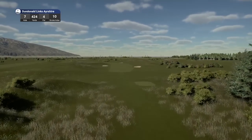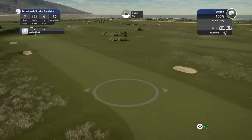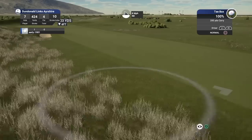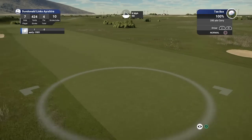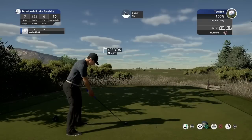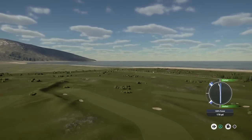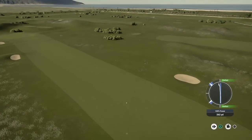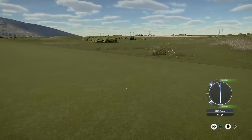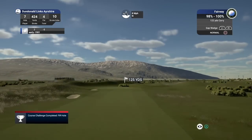Hole number seven — par four, playing 424 yards, stroke index 10. Looks like we've got a dogleg here, so this is a more difficult tee shot, especially with the wind. Straight away you can see the fairways are narrow — nice and smooth and flat. I'm just aiming here, hoping that wind takes me round; it should also hold me up. Severe pull to the left — but we should have enough to get away with here. Terrible swing line, and I do apologize — I really don't know what's going on at the moment.